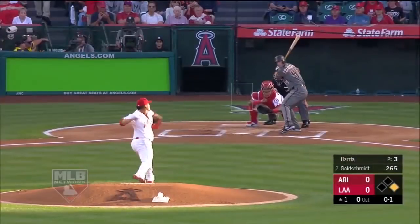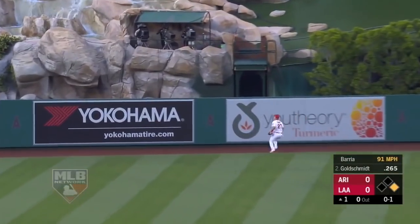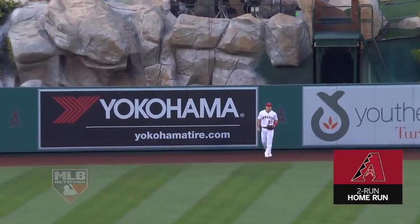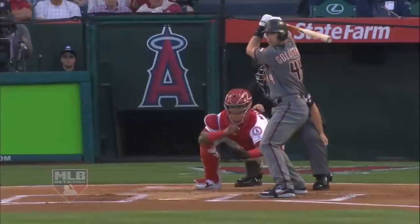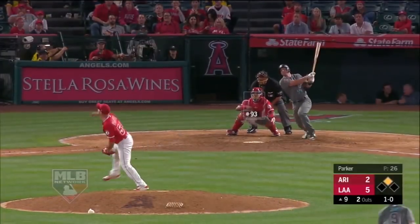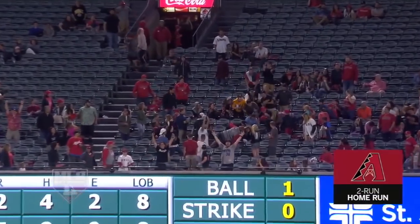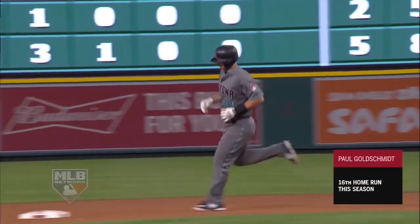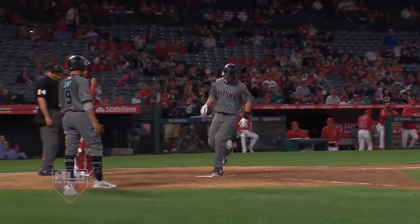Goldschmidt comes up with a runner on — Goldie swings and it's a high fly ball, deep center field, Drought going back at the warning track, at the wall. 2-0 Diamondbacks. Straightaway center on a two-run homer by Goldie, and the Diamondbacks two batters in take a quick 2-0 lead. We talked about how well he hit in the month of June — going back to the last 13 games, batting average of .491. Goldie hits it deep to right field and that ball is gone — it's a 5-4 ball game, Goldie's 16th. We talk about that Goldie sound all the time — boy, did that one make a Goldie sound.